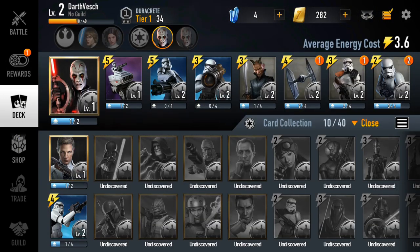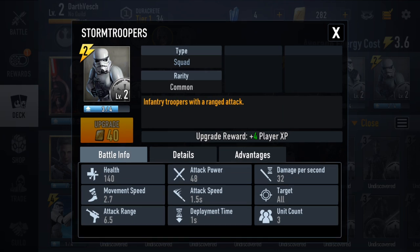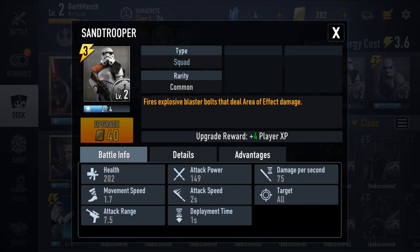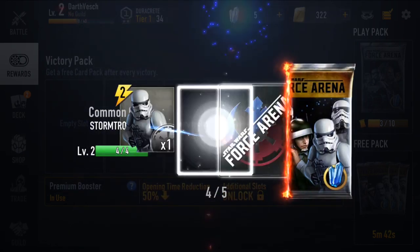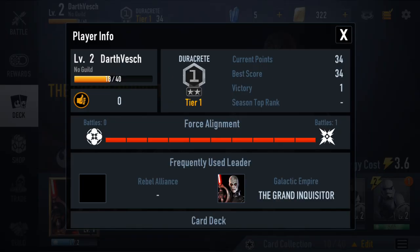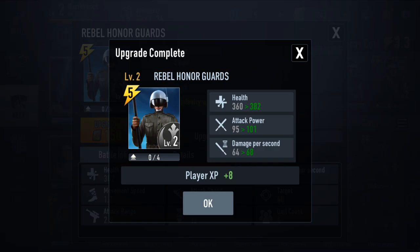As you play and level up, you can also level up your individual cards and characters. I don't have enough credits to upgrade my Stormtroopers and TIE Fighters yet, so I'll need to play a few more battles. Switching to my light side deck, I can see available upgrades — for example, the Honor Guard can be upgraded, which boosts health, attack power, and damage per second.